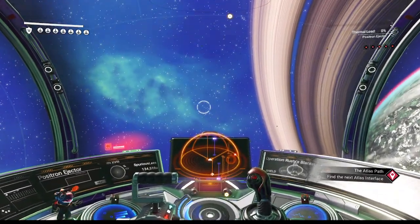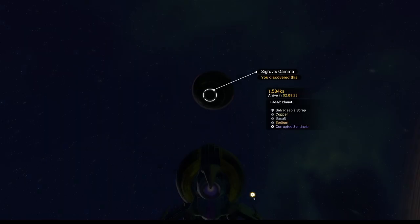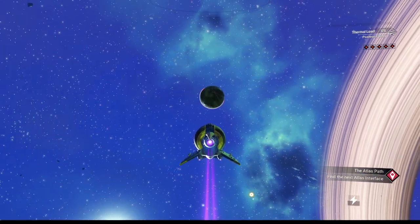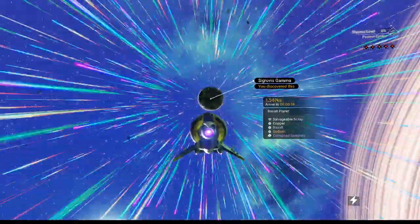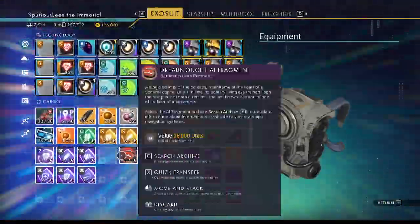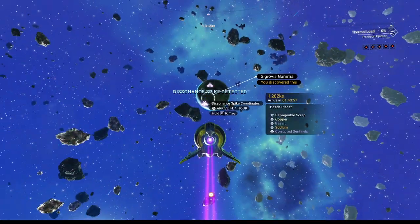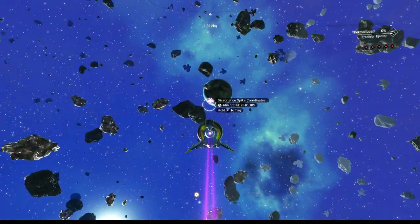Let's see — where is that volcano planet? Let's head towards it now. That's the one. Because it's the only corrupt sentinel planet in the system, we can just use it from here. We don't need to worry about landing or anything like that. Let's activate this. And there's a distant spike coordinate. Let's go get it.